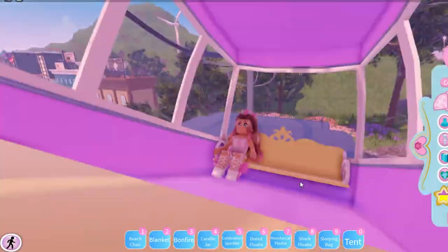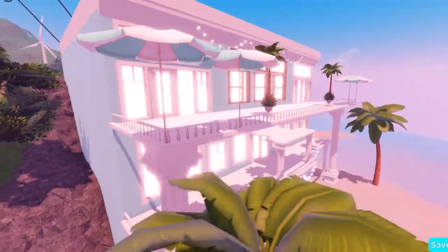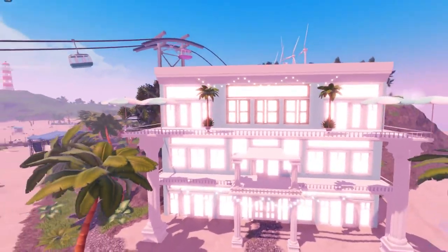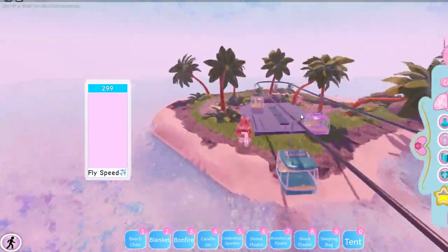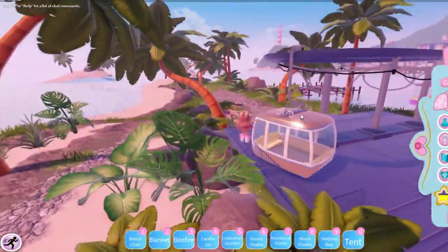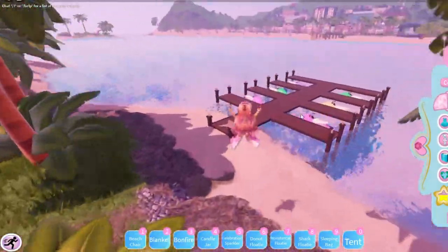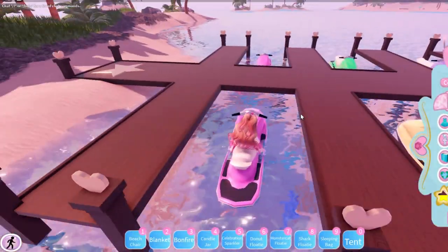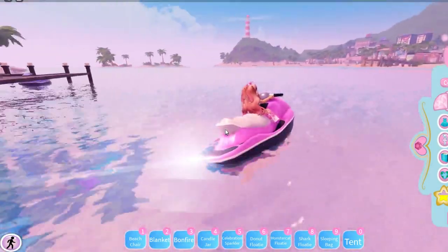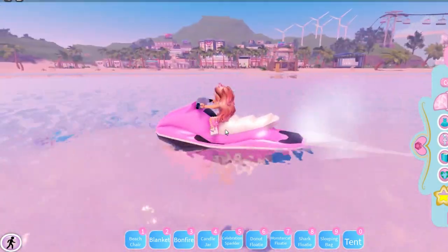Over here they have these little bubble things where you can hop on and it takes you to the other side. There's a little area like from the apartments outside. When you get to the other side there is a deck, and you can ride these little things — that is so cool, there's so much to explore here.